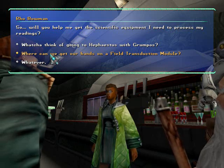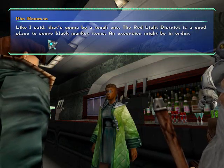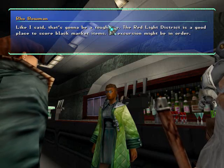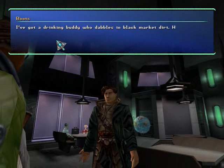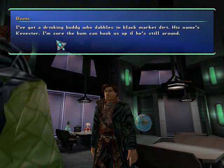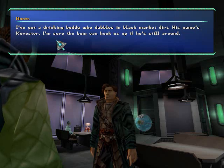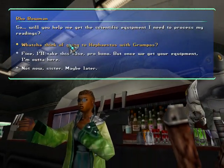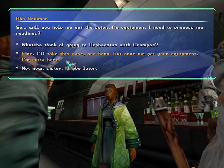Where can we get our hands on a field transduction module? Like I said, that's going to be a tough one. The Red Light District is a good place to score black market items — an excursion might be in order. Now you're talking, sister. I've got a drinking buddy who dabbles in black market dirt. His name's Kevester. I'm sure the bomb can hook us up if he's still around. Fine, I'll take this case, pro bono. But once we get your equipment, I'm out of here.